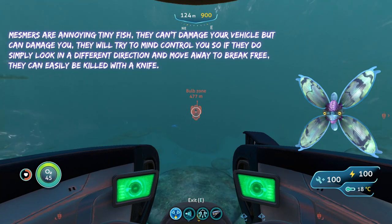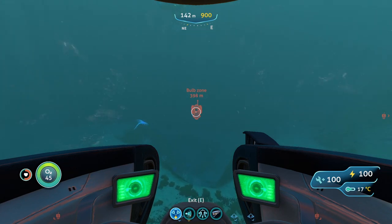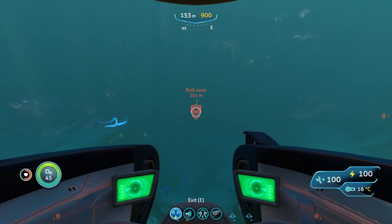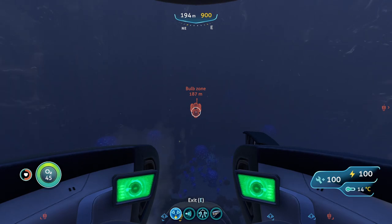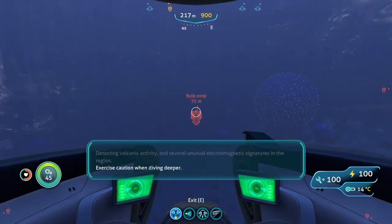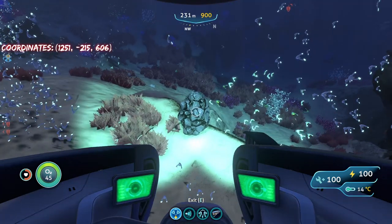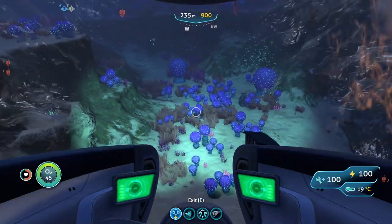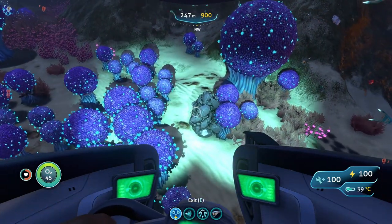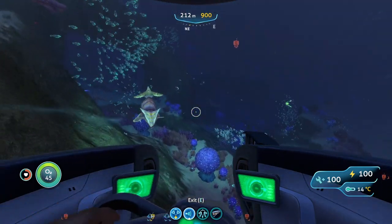Mesmers can't do anything if you're in a vehicle, but if you get out and they go near you they can sort of mind-control you. All you have to do is look in a different direction and start moving to break free, and they also die pretty easily with a few swipes of the knife. We are now in the bulb zone and can look for titanium deposits. We've got one deposit right here, another deposit right here — each of these deposits can give you anywhere from 8 to 16 pieces of titanium — a third deposit right there, and a fourth titanium deposit right here.